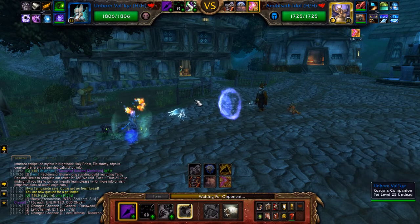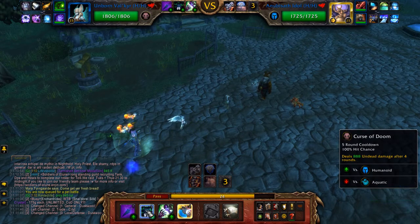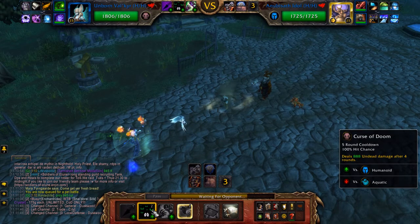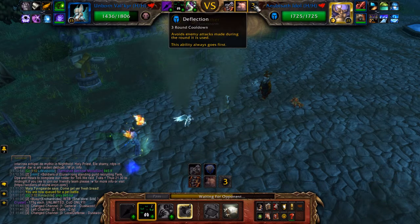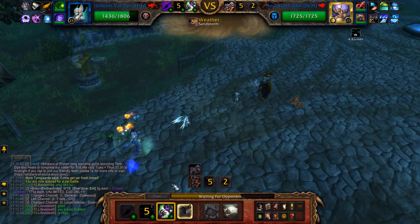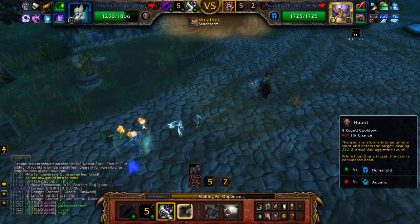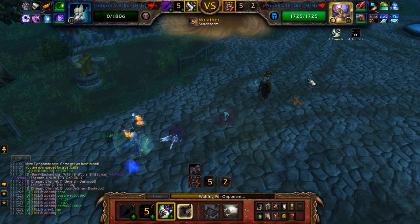I am just going to go for a Shadow Shock here. And now I'll get the Curse of Doom up. He is going to be able to deflect that frustratingly when it comes off. And now I'll get my Hornbound. Maybe even going head to head with that guys — potentially the better strategy.